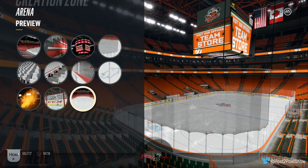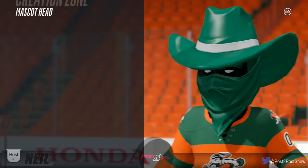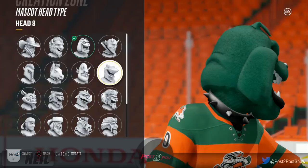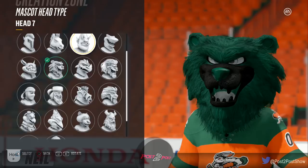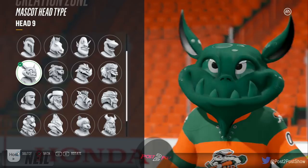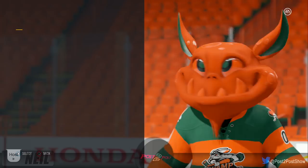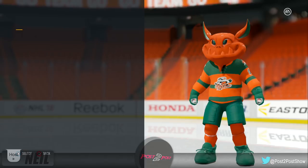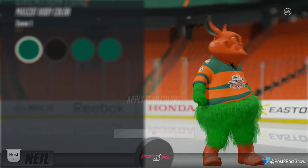Mascot — this will be interesting. Guaranteed there's no rabbit head in here. No rabbit — okay. Well, what's the thing that looks closest to a rabbit? That thing — what the heck is that? Sure, looks good to me. Apply the team colors — that is terrifying. Let's give him a strange stance. Sure, you've got it bud. Apply the team colors — wow, that's incredible. That won't haunt the dreams of children at all. That's exactly what this team needs.